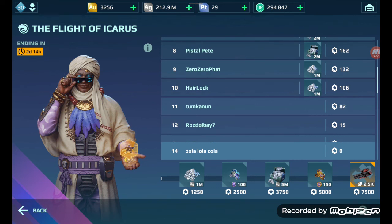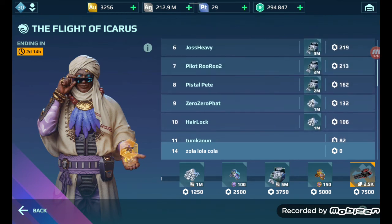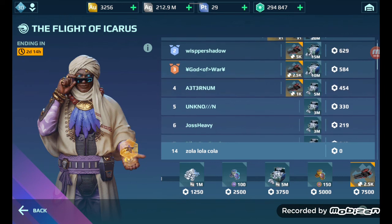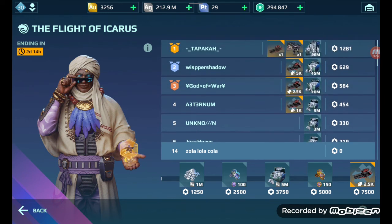For placements: 10th and 9th place get 1 million silver; 8th and 7th get 2 million silver; 6th and 5th get 3 million silver. Fourth place gets 1,000 Cemetery components and 5 million silver. Third place gets 2,500 Cemetery components and 10 million silver — that's bronze. Second place, silver tier, gets 5,000 Cemetery components and 15 million silver.